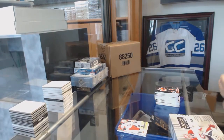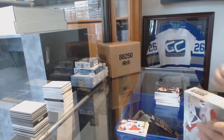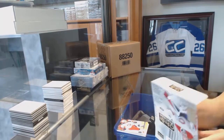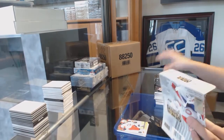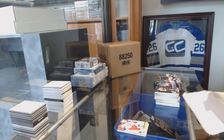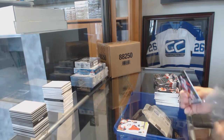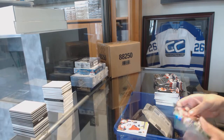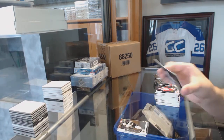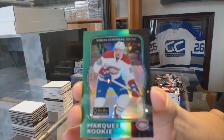On to the Platinum. Who do you guys think the auto's gonna be? I'm gonna say Martin Nikas — that's my guess. Rookie of Jake DeBrusk for the Boston Bruins. And a Retro Green Rainbow Rookie number to 49 for the Montreal Canadiens, Nikita Scherbak.